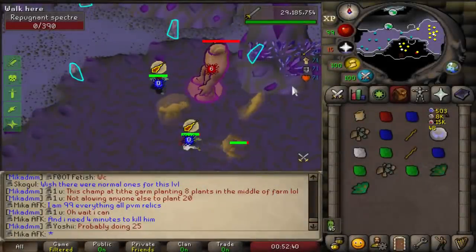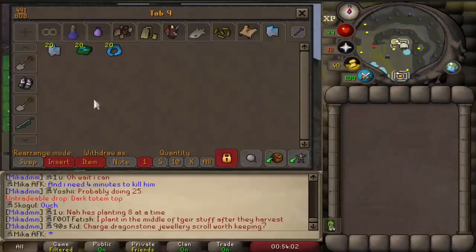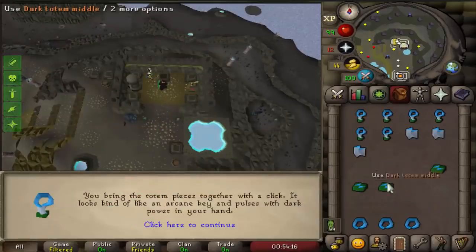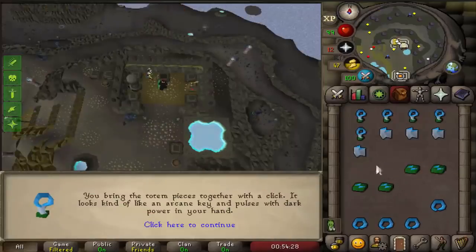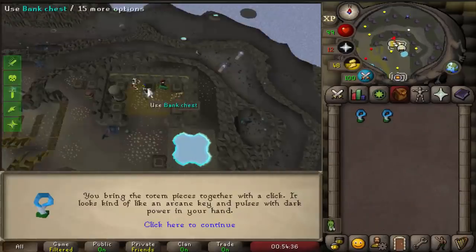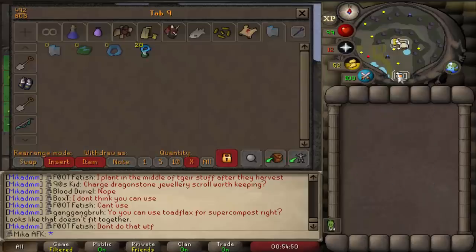Hello, beautiful people, welcome back to a brand new video and today's video is going to be a little bit different. Over the course of the last 3 weeks on our AFK account we have accumulated over 20 dark totems, meaning that we can kill 20 scotizos. So this video is going to be all about killing the scotizo, checking the loot and completing hard clue scrolls that we receive from scotizo itself. Should be a very exciting video, let's jump right into the content.